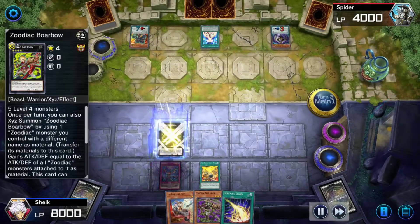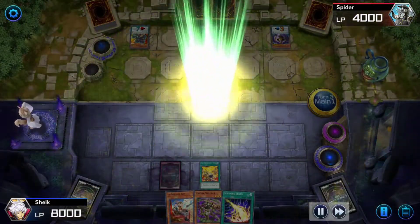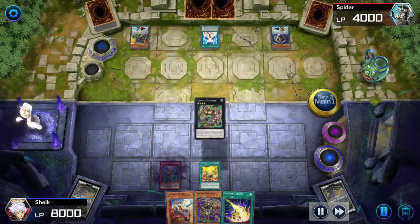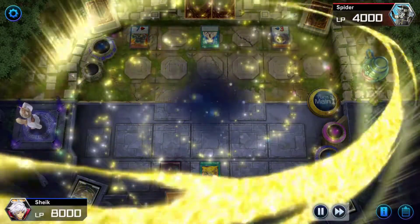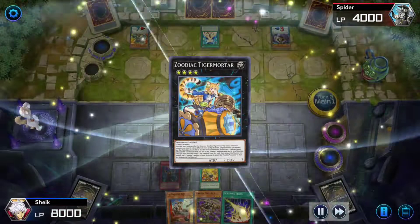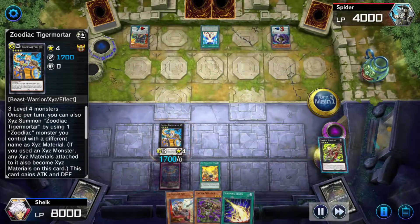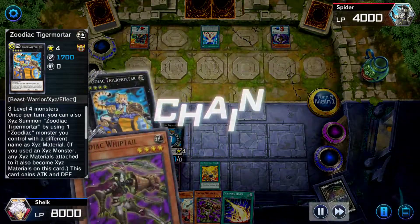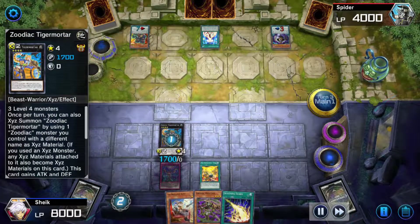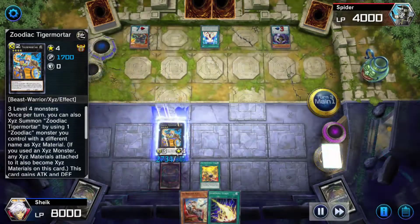I'm going to overlay into Borbo, then continue to overlay into Chalk, and then overlay once more into Tiger Mortar. With Tiger Mortar's effect I'm going to discard Borbo to add the zodiac thorough blade from my graveyard to XYZ material, then use whiptail's effect to add him to Tiger Mortar as well.